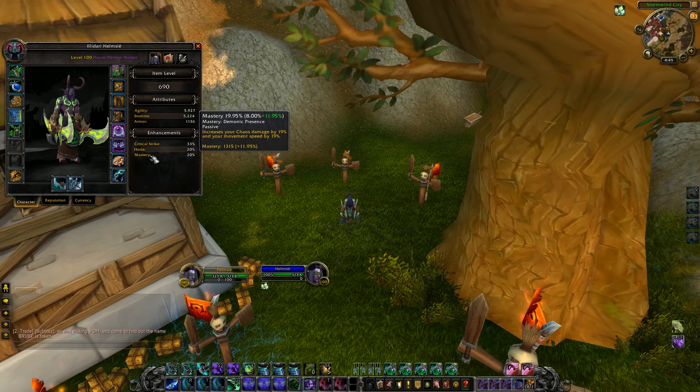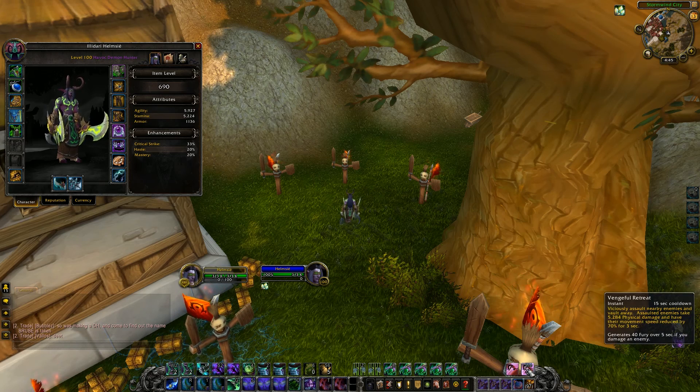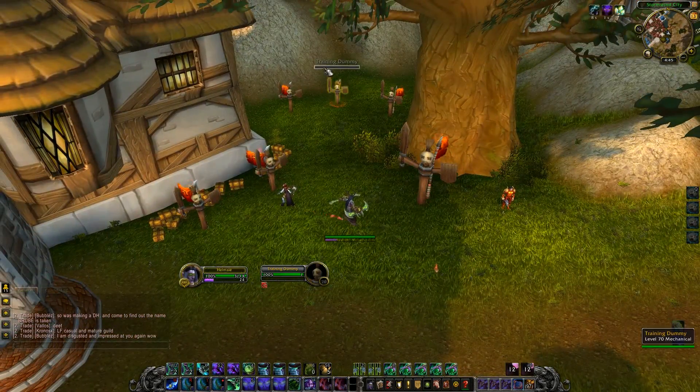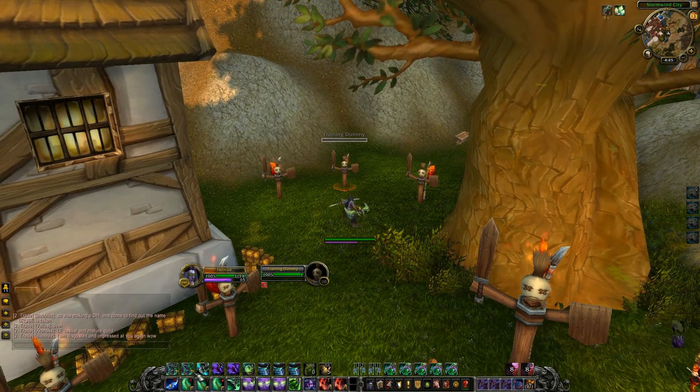Movement speed is really nice for the simple reason that you have no escapes, really. The way that I build this, you don't have many escapes — you have Fel Rush and you have Vengeful Retreat, both of which don't go that far. They go about 20 yards apiece.